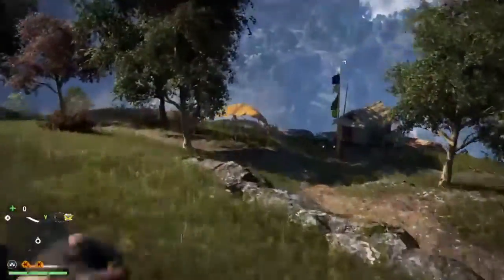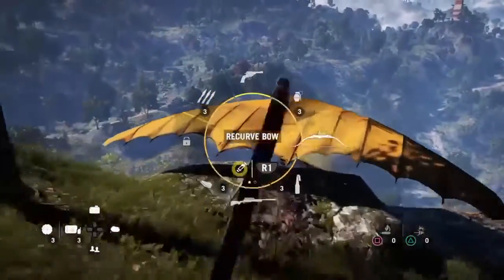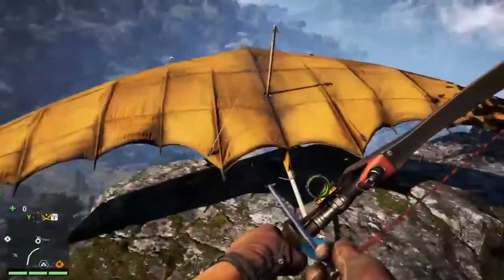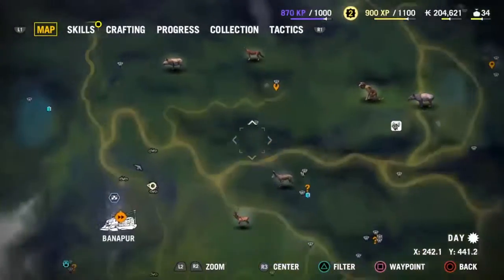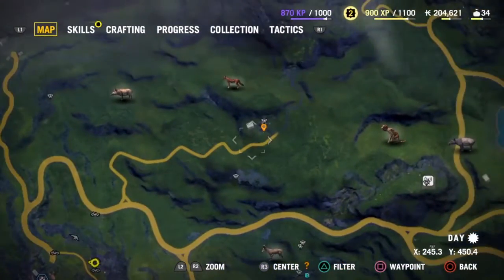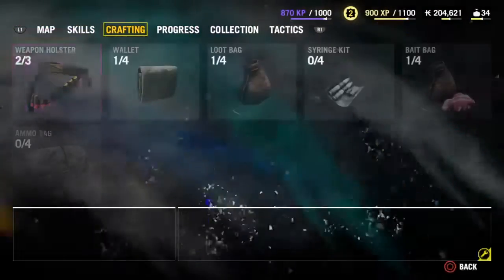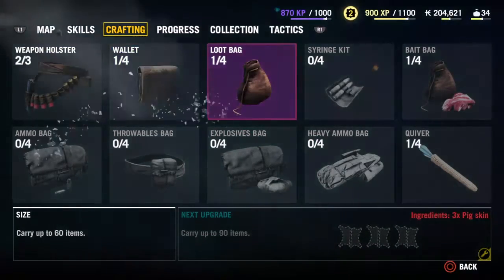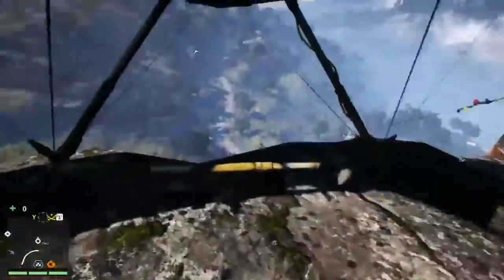I didn't exactly like that sight, but right now I have the recurve bow and I like this sight a little better. What I want to try and do is get some macaque skins, because if I want to increase my wallet size that's exactly what I'm gonna need. So we're gonna do some hunting.